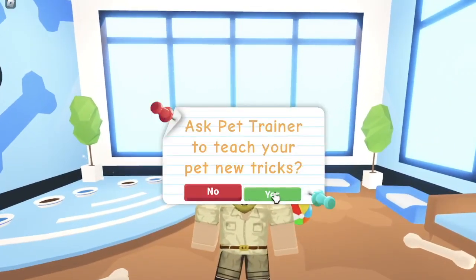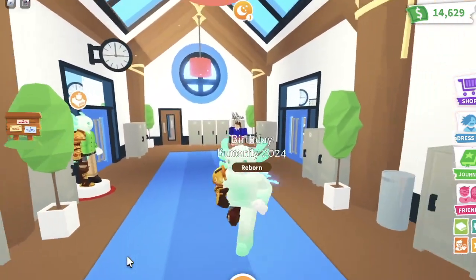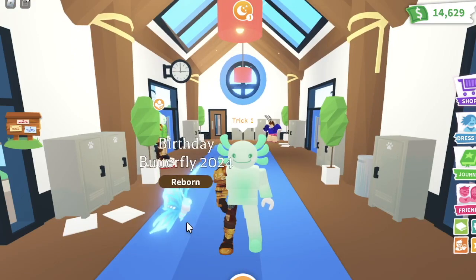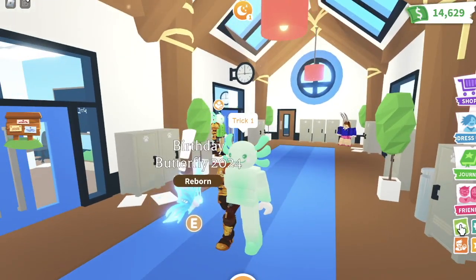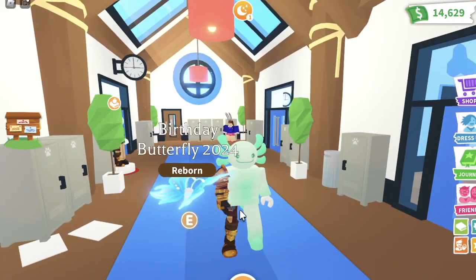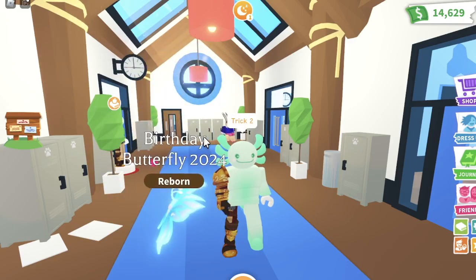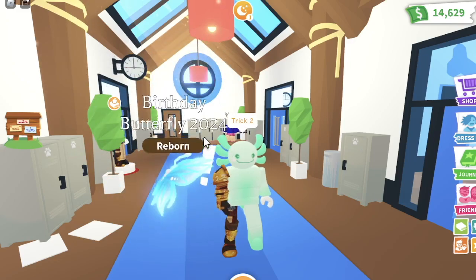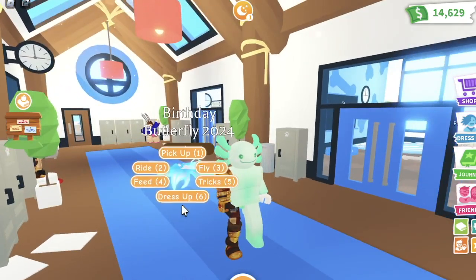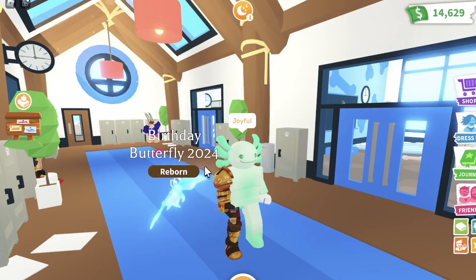I've teleported to the school so we can teach this some awesome tricks to see what it learns. Here is trick one — yeah, that looks really nice, it's absolutely beautiful, just gliding through. Now trick number two — it actually flies around gracefully, it works quite nicely. For some reason, this is giving me like Christmas vibes, which makes sense because it's a frost thing.